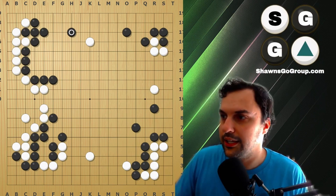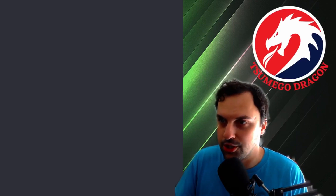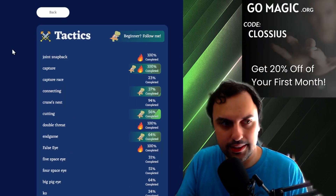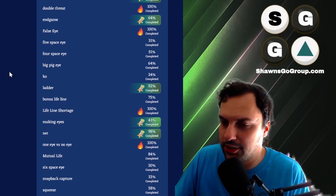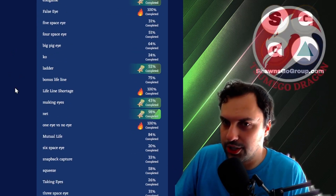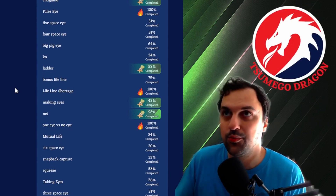Let's go ahead and look at my website — it's a site I'm building, modeled after 101weichi.com, but with a similar feel, which is categorizing Go problems. That is something I think we really, really lack.